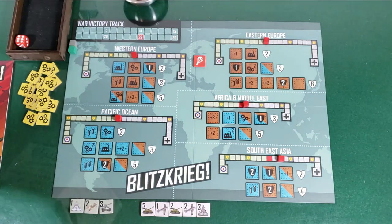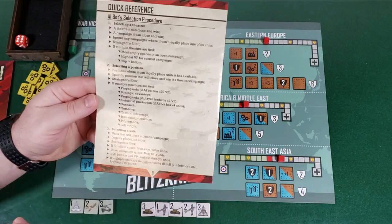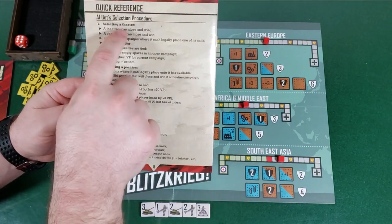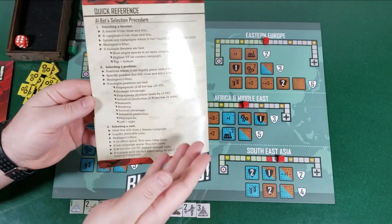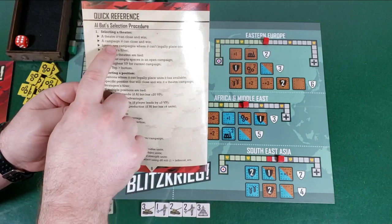Here's how the AI turn works. You look at the quick reference guide — AI bot selection procedure — and follow the flowchart. First, selecting a theater. It always checks: can a theater close and win? At the beginning of the game it's going to be a while before that opportunity exists, so we skip that. Can a campaign close and win? Again, none of the campaigns are close to closing.